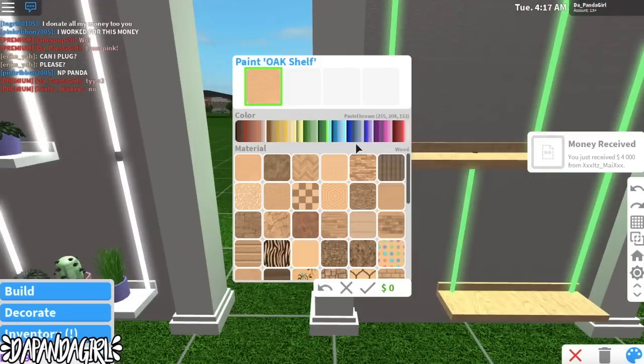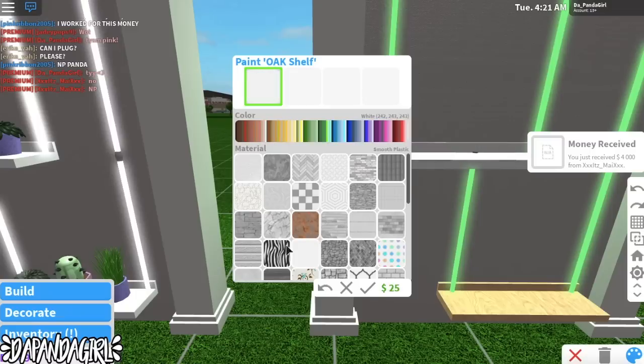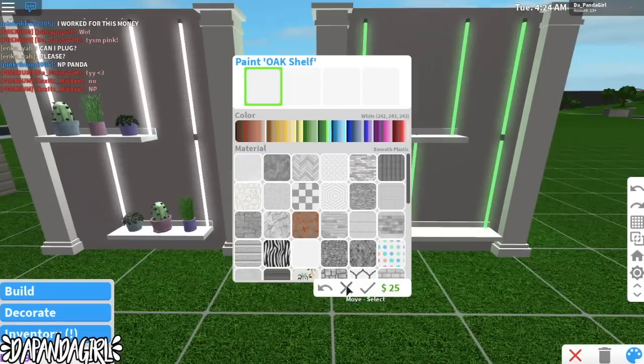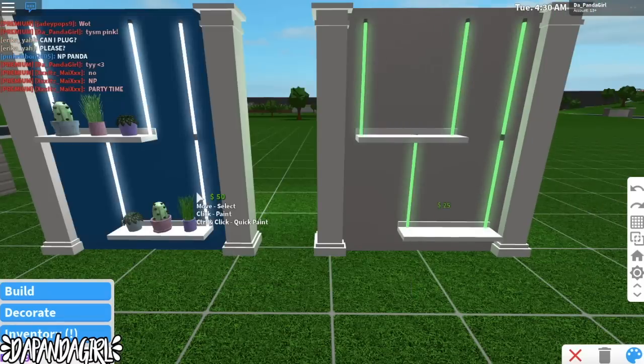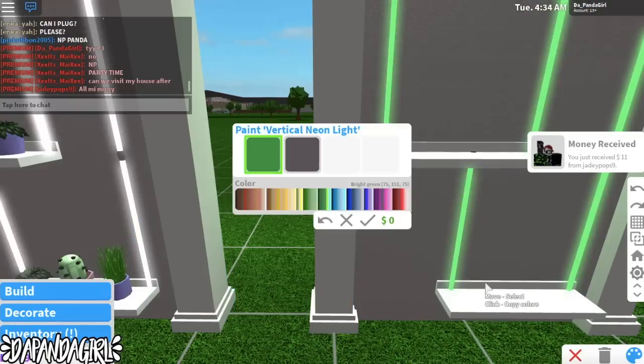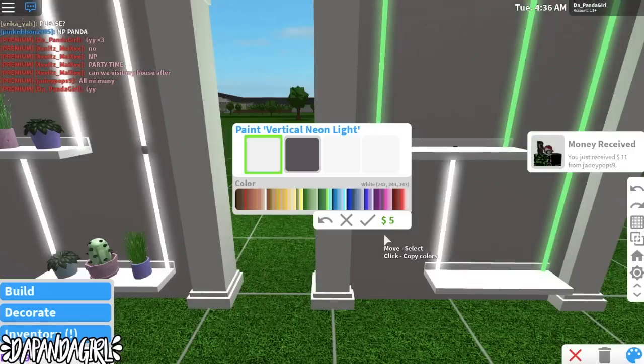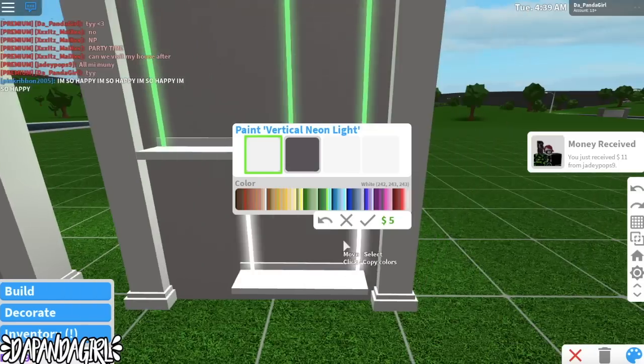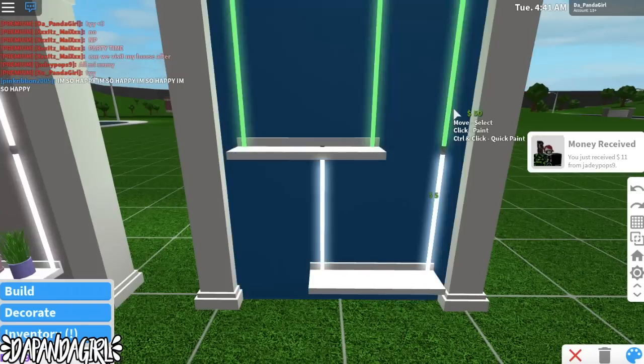Now we're clicking the shelf and getting a white color, clicking the plain color and coloring it the same. After we get the shelves colored we're going to color the neon lights — you can literally color them whatever you think. I feel like pastel colors look the best, but I'm going to keep going with the white theme since the shelves are white and I feel like that blends in better so it looks like they actually connect.